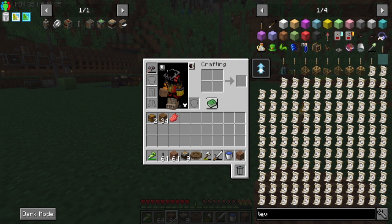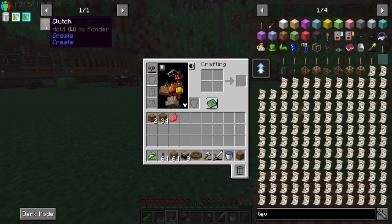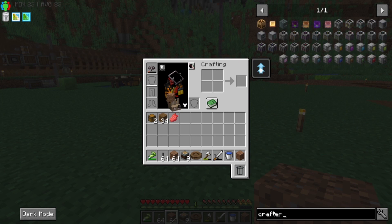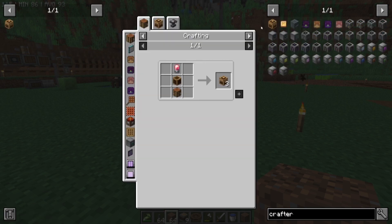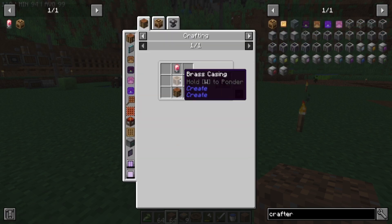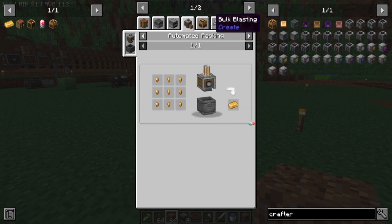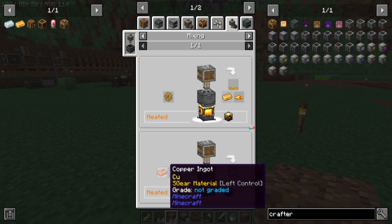We need to get some sand. We need to work on making mechanical crafters. We need to make electron tubes, brass casings, crafted tables, brass casings, we need to make brass ingots. Brass ingots are made by zinc ingots and copper ingots.